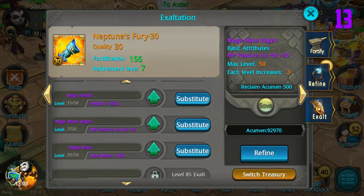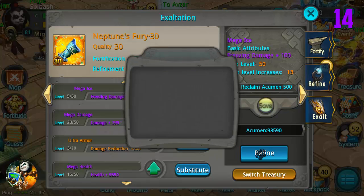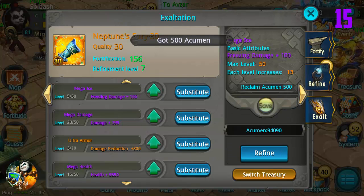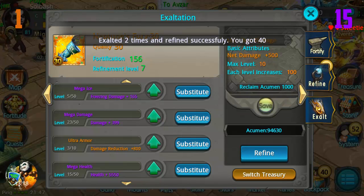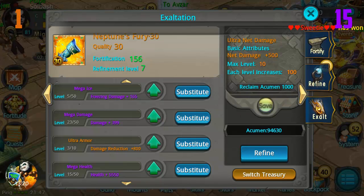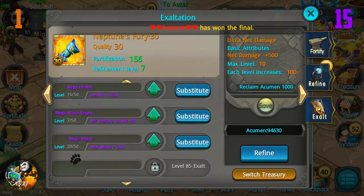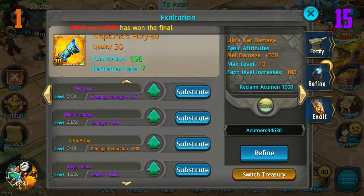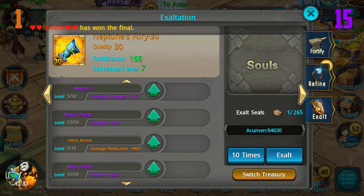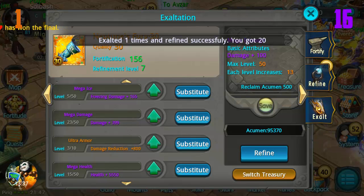Mega mana regen - already have it, don't need it. Ten times freeze damage, another mega ice - don't need it. And here we go - what is this? Ultra net damage! Okay, we don't have this. Mega health right there, no. Mega mana regen, mega mana. Let's put this... just throw it in the Treasury for now, I'll find somewhere to put it.